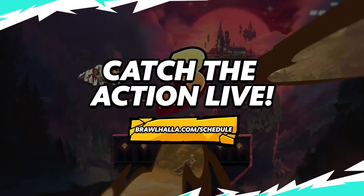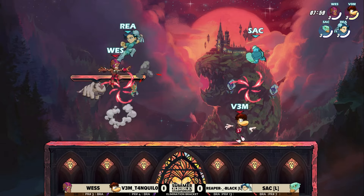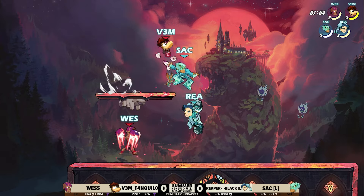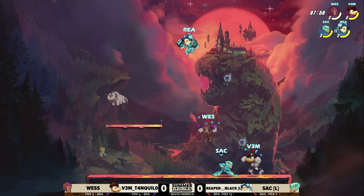Going into this one, they are still going to have to deal with double Axe and a double Legend pick. But it's going to be, of course, that Rayman coming out from Wes and Vim that we saw earlier. Going back to Fortress of Lions here. A very early start to this big damage.